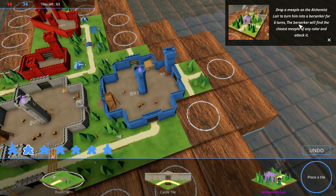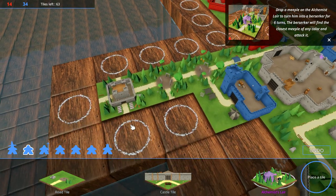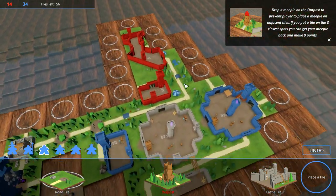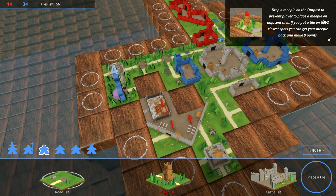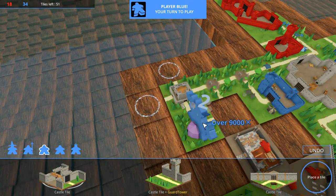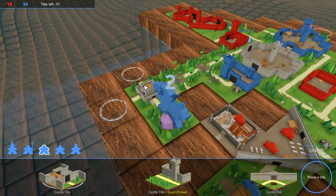Drop a meeple onto the alchemist's lair to turn him into a berserker for six turns. The berserker will find the closest meeple of any color and attack it. Drop a meeple on the outpost to prevent a player from placing a meeple on adjacent tiles. So if I want to prevent him from building stuff nearby, I could do that. Like maybe if he had a red meeple somewhere nearby, he would have been beaten up. But again, little things like that need to be explained better.